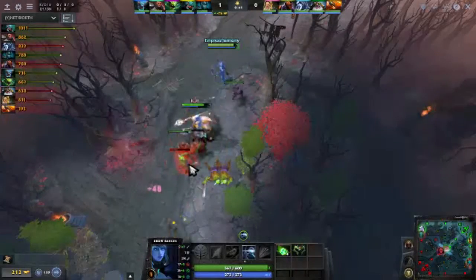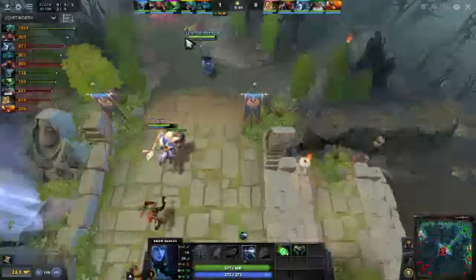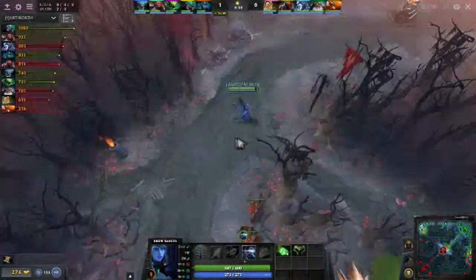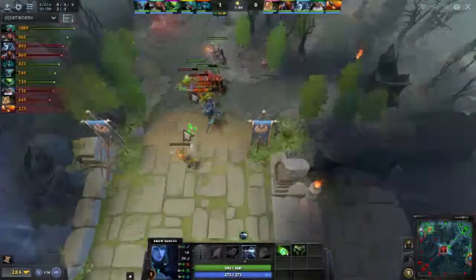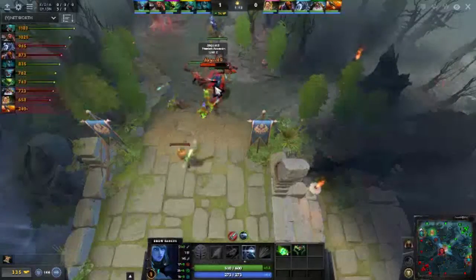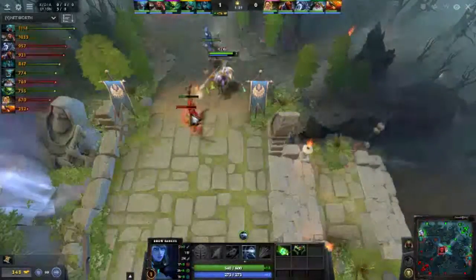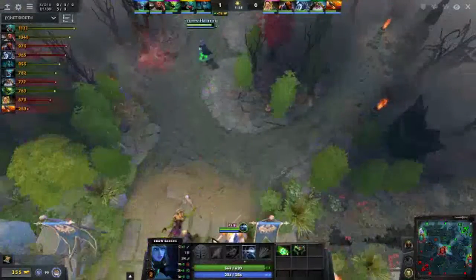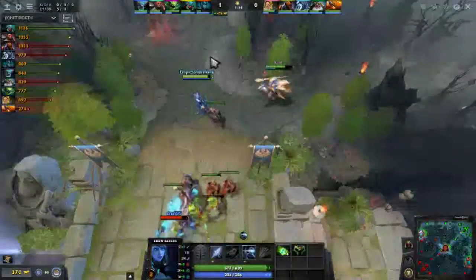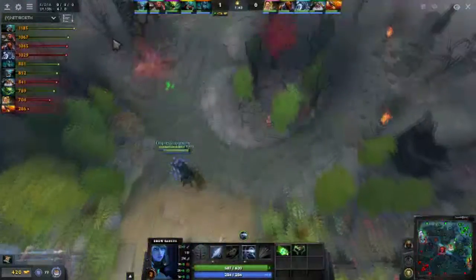As is normal for me when playing carry, the first few games were rough, but with Drow I got the hang of it quicker than previous carry heroes like Clinkz. I had the hardest time with Clinkz mainly because I was orb walking with his abilities, especially Fire Arrows. My reaction time doesn't really lend itself to playing a carry properly, but I picked up Drow quicker than any carry I've tried so far.